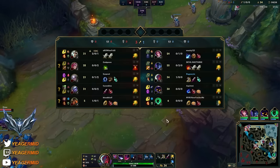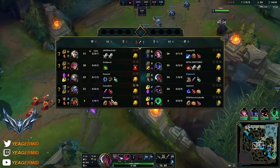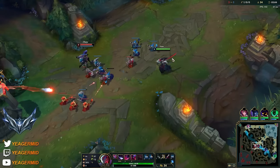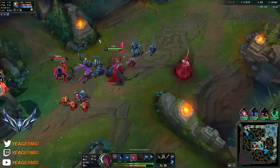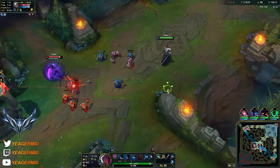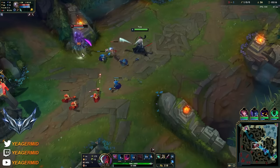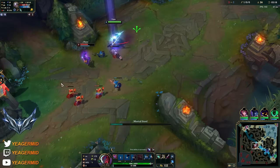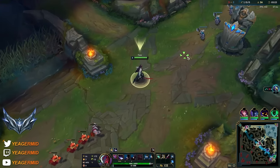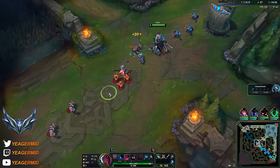So the top lane is getting pretty fat, but so far it's looking alright for our team. Getting some vision down once again, warding both sides because the Rift Scuttler is up and the dragon is also coming up. He wasted the Electrocute proc because of my shield, so that's fine. Once again you can let the lane push towards you. Now you see the wave coming in, so once again just keep it here. Don't just kill all the minions at once - let the wave stay here for a little bit.